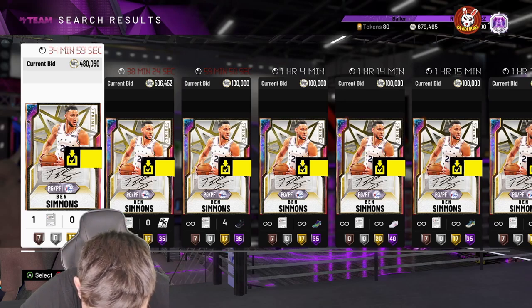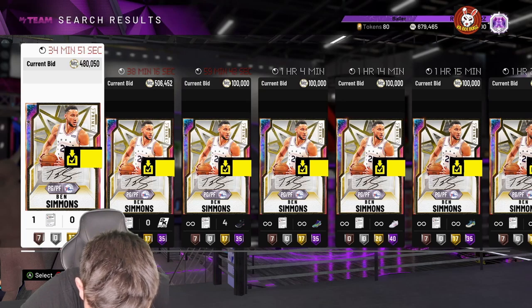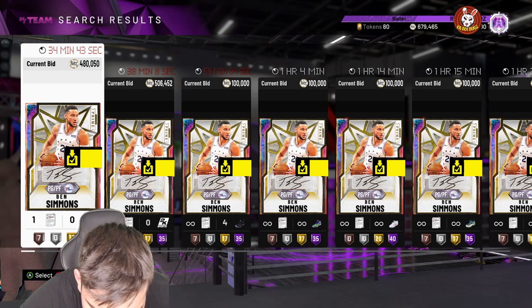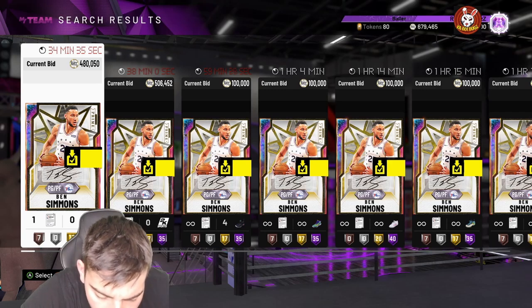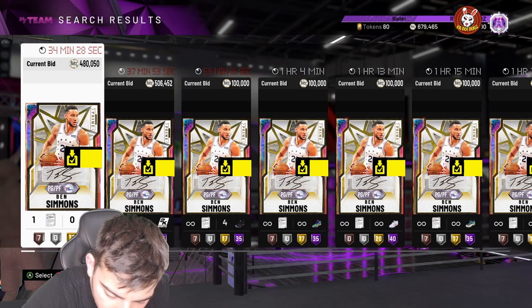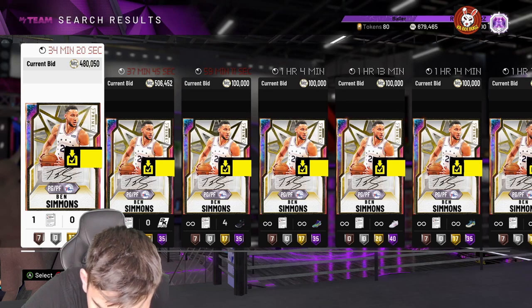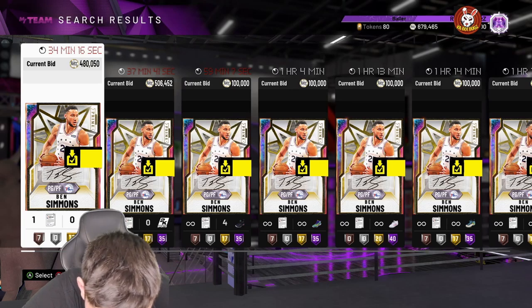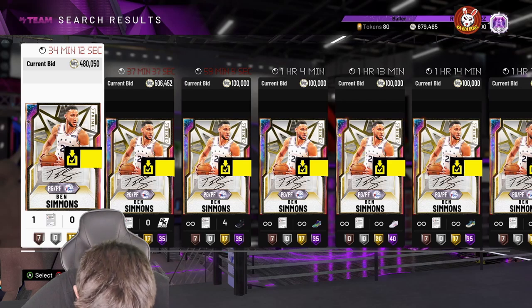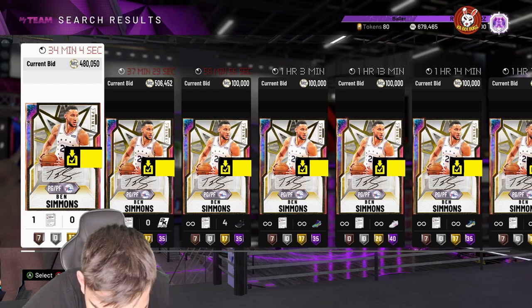Next card we got the KG — probably the best card in the game. 94 three-point shot, 97 mid-range, 94 three, 99 close shot, 99 layup, 99 dunk, 98 post hook, 99 post fade. 42 hall of fame badges. I don't know if I'm gonna lock in honestly. He's pretty — I don't even need to go over all the stats. He has hall of fame clamps. Does he have range extender? He has gold range extender.